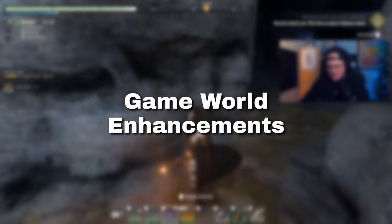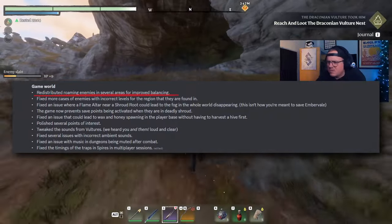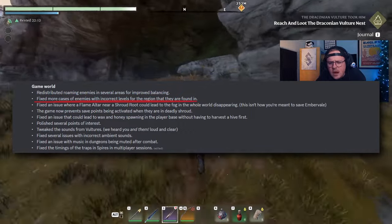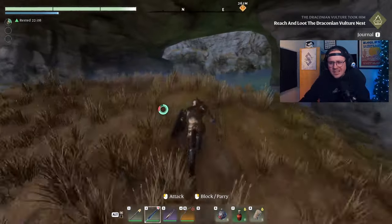Now let's talk game world enhancements. Roaming enemies have been strategically redistributed for better balance, and you also shouldn't be running into any more enemies with levels that don't match where they are on the map. Have you ever placed a flame altar near a shroud root? Well, doing so won't be causing the mist to disappear off the entire map anymore. Apparently that's not how you're supposed to save Ember Veil.